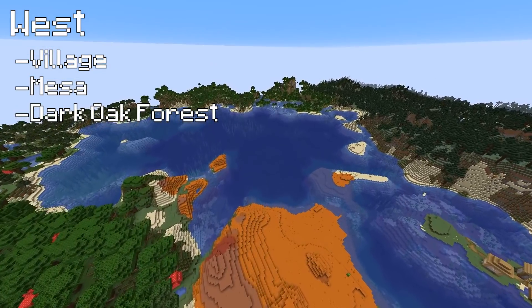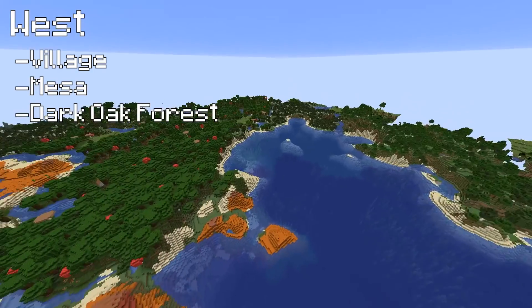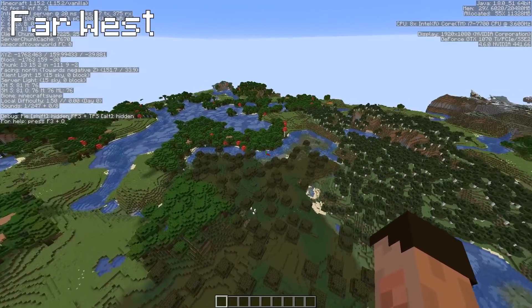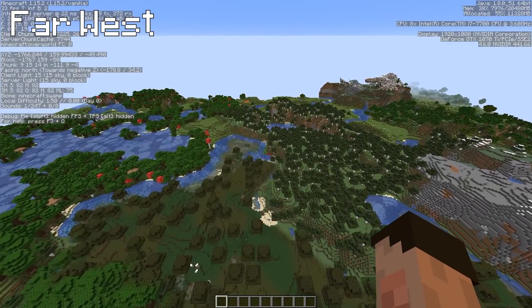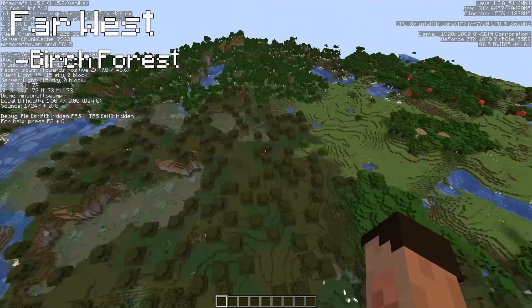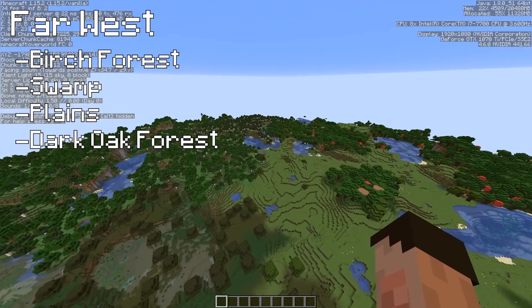Is it an ocean or is it just a large enclosed space? Officially it will be an ocean biome, but it's actually very, very tiny. Heading out further west, there isn't anything that's particularly exciting or interesting, but we do have birch forest, another swamp, more plains, and more dark oaks. So resources are plentiful.